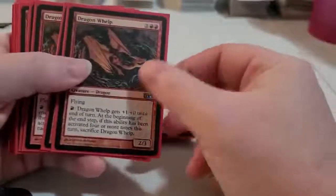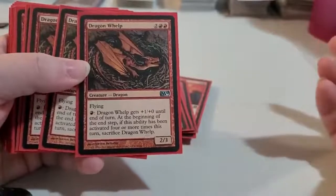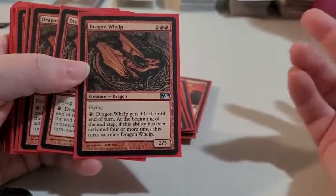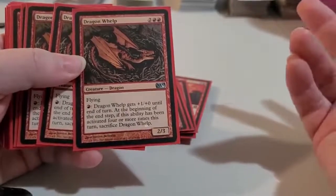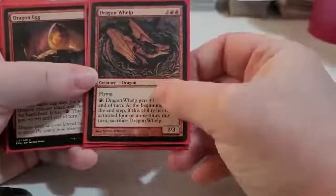You follow along with a little bit more costly ones — you've got Dragon Welts. They cost 4 to bring out, but there's a possibility of them just costing 2 to bring out. You've got 4 Dragon Welts in there.